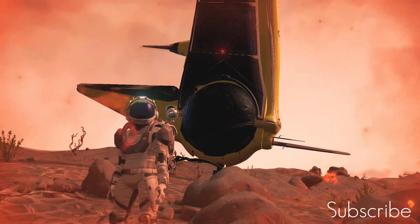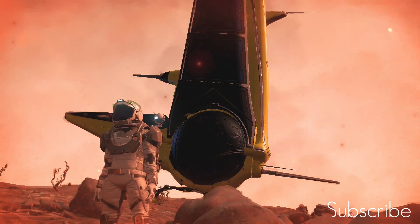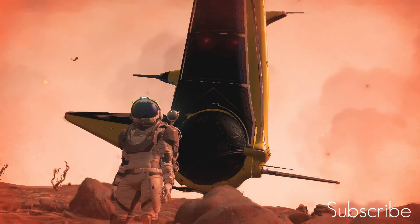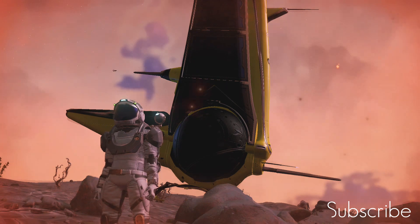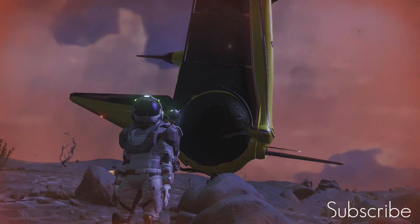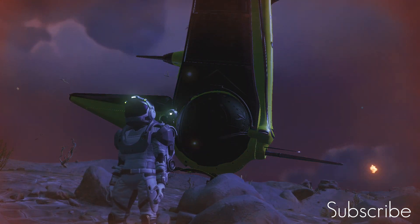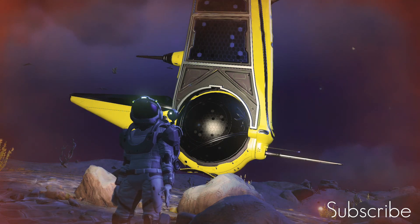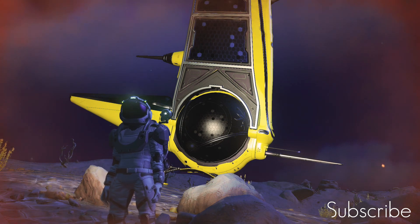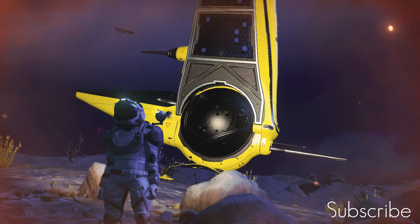There you have it guys. If you want this awesome yellow tri-wing exotic, all you've got to do is put in the portal coordinates, head to the space station, exit your ship and reload, then wait five minutes for it to come in. If the ship doesn't come in within 10 minutes, definitely reload your autosave. If you do find this video helpful, don't forget to click the like button, and if you are new to the channel, don't forget to subscribe and maybe tick that notification bell. Don't forget, this is an activated indium system, so why not make some cash while you're here? As always guys, it's been a pleasure and I shall see you in the next video. Enjoy the ship. Stay safe guys.